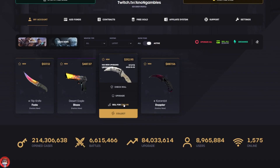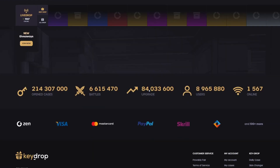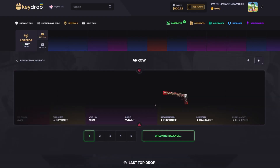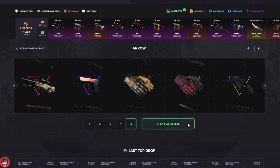I'm gonna sell the Talon and the Deagle Blaze back for now so we have 800. I want to do all-ins, all-ins every time. Hopefully for the rest of the video it works out the way I want it to - if not it might suck a little bit. Going to the Arrow case, gonna do five of them - 600 bucks. Come on, just something good.